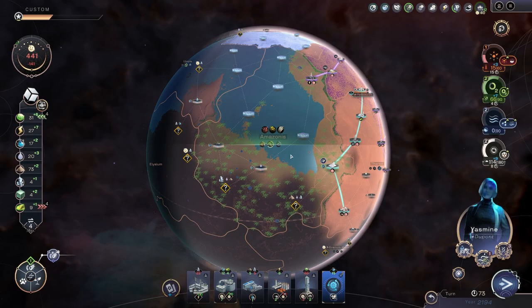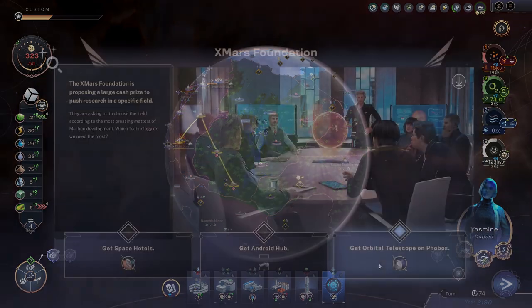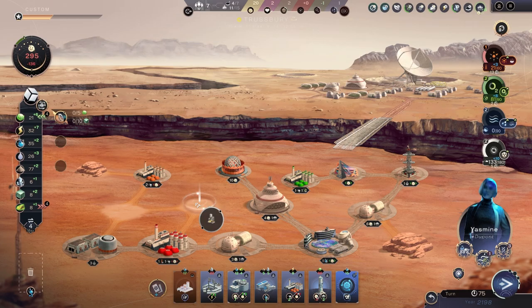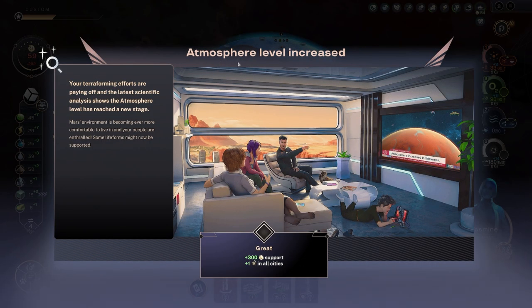We've also got more greenness we can put around - a different type of tree, a temperate forest. We're actually terraforming! Look at the happiness going up. We've got another turn to get through - so we'll add some population to Trusbury, a soil factory and a hospital. We keep adding polar bears to the planet because that brings happiness, so we keep increasing our atmosphere level and everyone's happy.